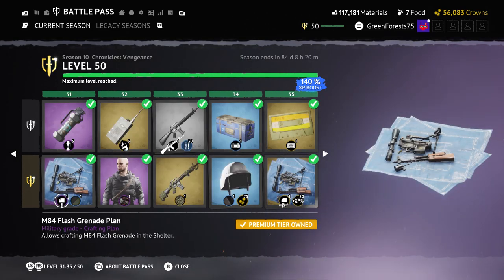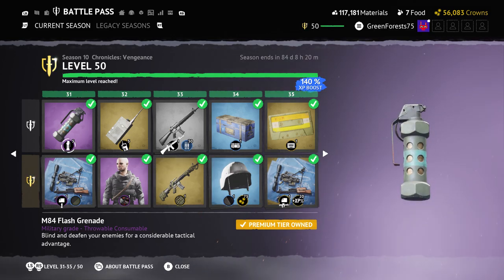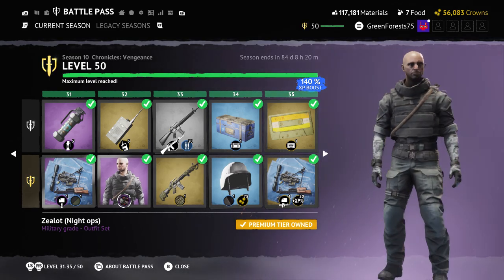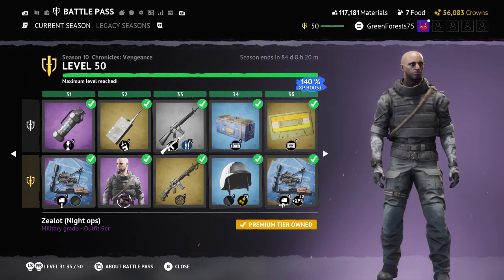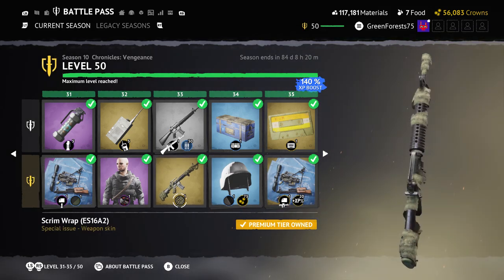At tier 31, halfway through the battle pass, we get a Flashbang — the Plan 84 Flashnade. We probably won't be seeing it in-game until mid-season when it can be crafted. Then Knight Ops — this character looks a lot more filled out, more natural figure. It pairs well with all the black helmets.